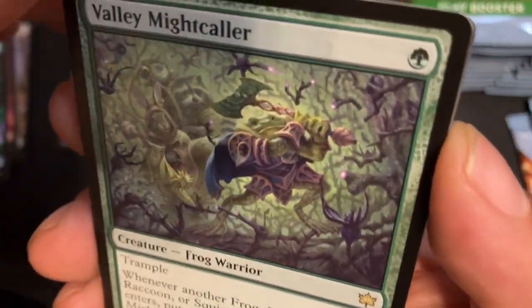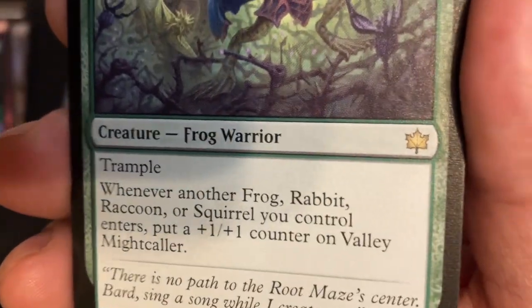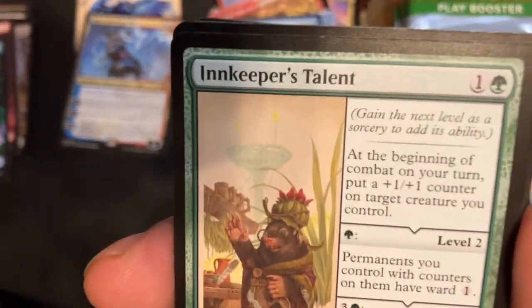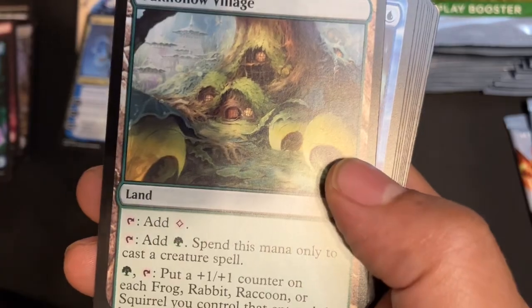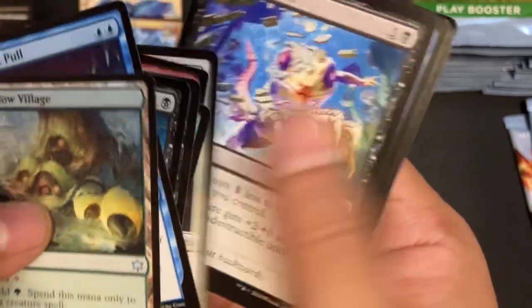Valley Miker — another beautiful one-drop frog. 1/1 trample. When another frog, rabbit, raccoon, or squirrel you control enters, it gets a +1/+1 counter. It's a Double Rare Pack and Innkeeper's Talent, baby! It's Dublin season in standard, boys. Okalo Village, Long Rivers Pools — no more Dew Drop here.